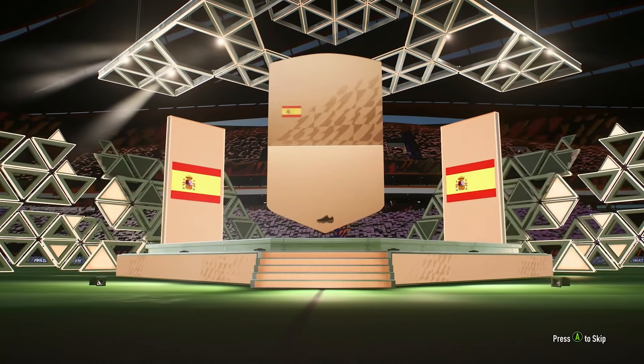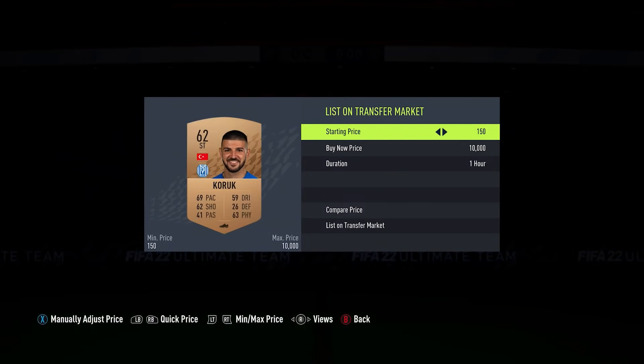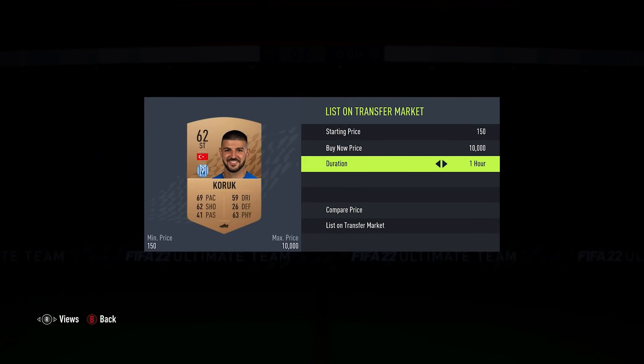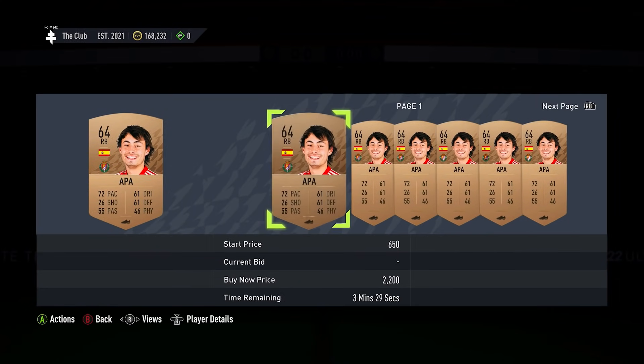The bronze pack method has been around for years. You simply open bronze packs and sell the players that go for more than 200 coins. And because the bronze pack is so cheap to buy into, you're likely to make profit. But this year we need to make a change because EA has removed the 400 coin packs from the store.